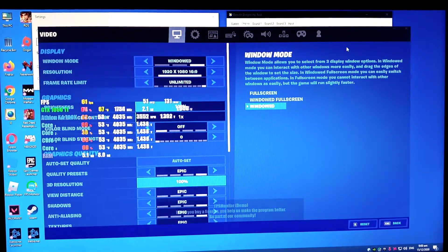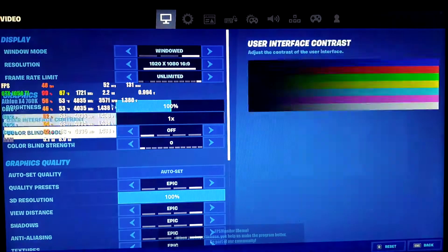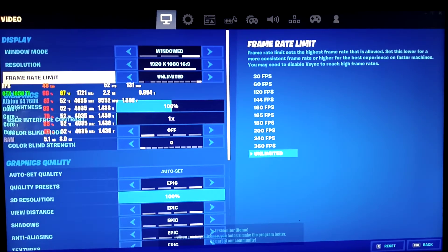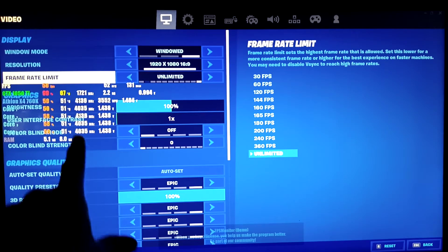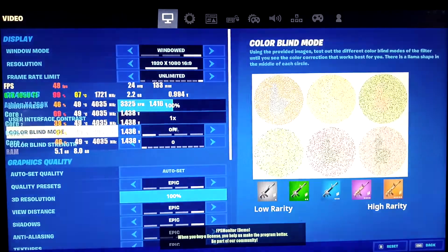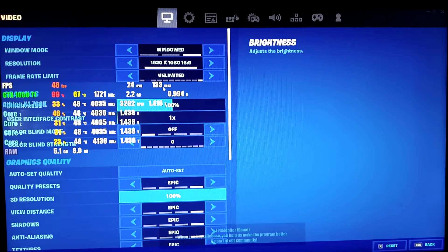Okay, let's check the settings first. We set it at Epic, guys. As you can see, we're hitting 52 FPS. Our average FPS is 24 and max is 133.